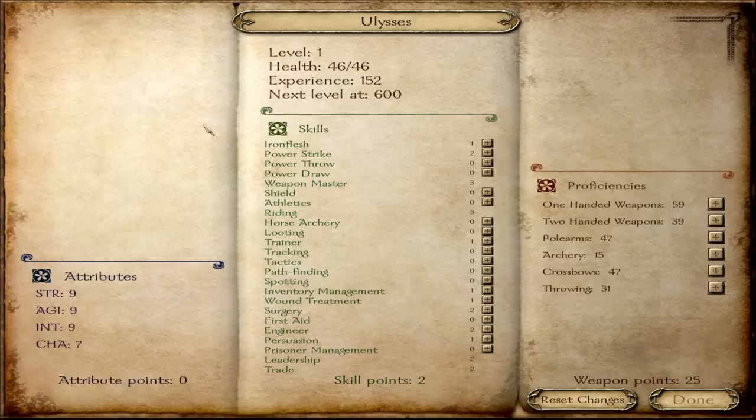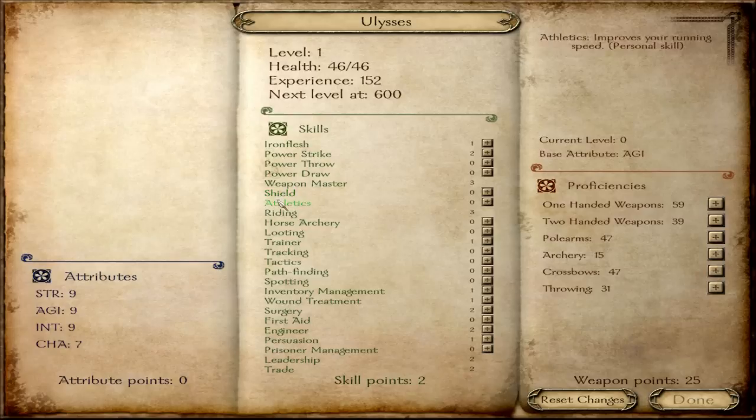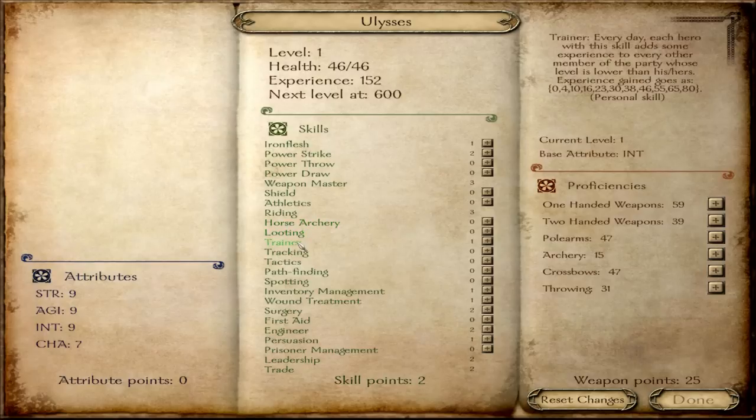I'll just go down a quick list. Iron flesh increases your health. Power strike increases melee damage. Power throw is for thrown weapons. Power draw is for bows. Weapon master makes you swing weapons faster and deal more damage. Shield improves your proficiency with shields, obviously. Athletics makes you run faster. Riding makes you ride horses faster. Horse archery makes you more accurate while shooting on horseback. Looting gives you more loot after battles. Training gives soldiers an experience bonus if they are below your level every night — it increases that bonus.